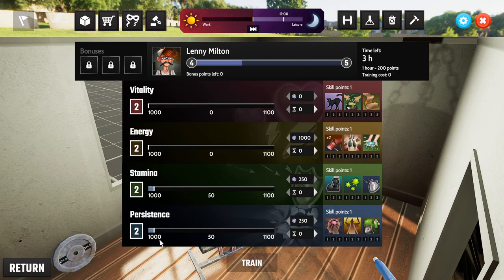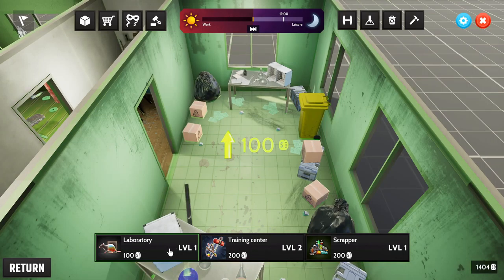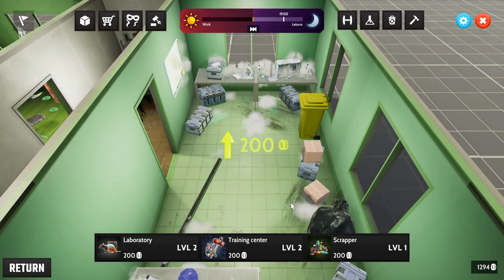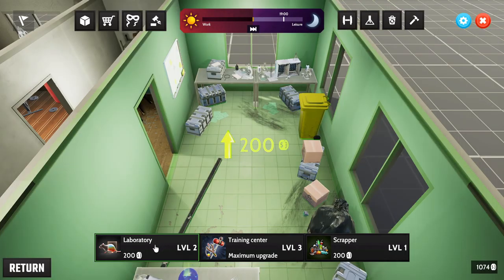Time moves on and the stats tick up a little bonus too. With three hours left, let's go to build mode. We can upgrade the three main areas — let's upgrade the lab to level two, which unlocks a training spot.